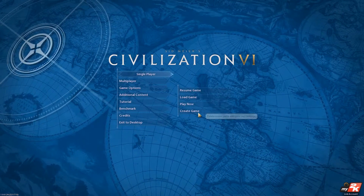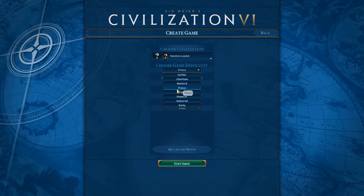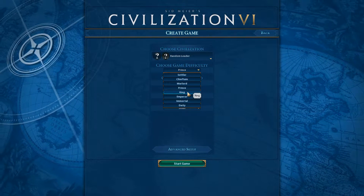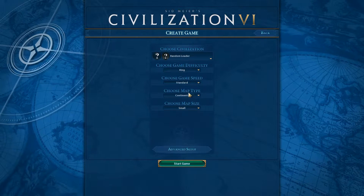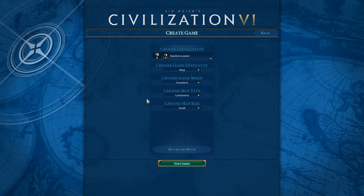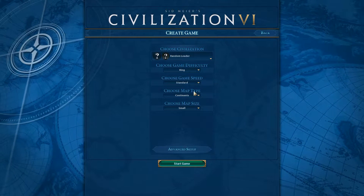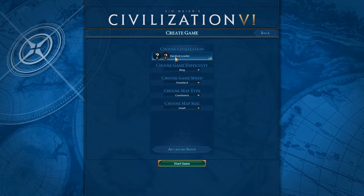Let's do single player. Let's create a new game. Prince difficulty isn't that hard — my first game I played at Prince and I didn't have any trouble even at war, and almost everyone declared war on me at the same time, but it was still quite easy to manage. So I'm going to play at King difficulty for now.